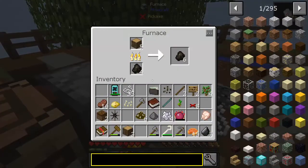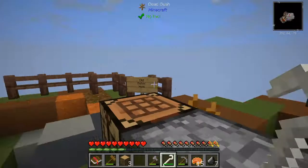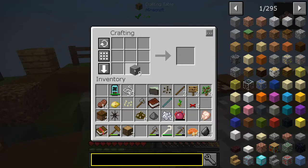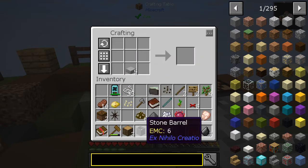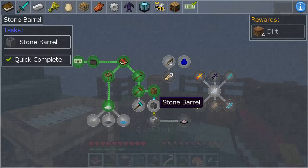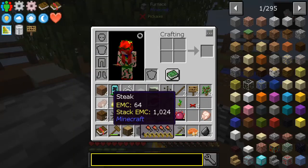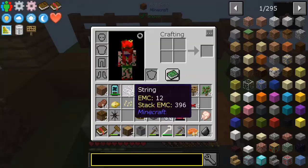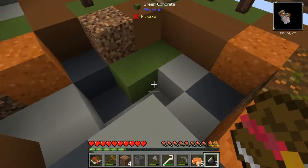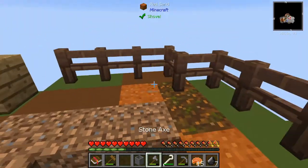All right, we do that — bam! Stone barrel. Who's the boss? Me. Stone barrel — complete a quest. I get four dirt. Actually, four dirt's good, because I've been using up my dirt to get the stone. Let's put the dirt down here. Stone barrel, let's put that there.